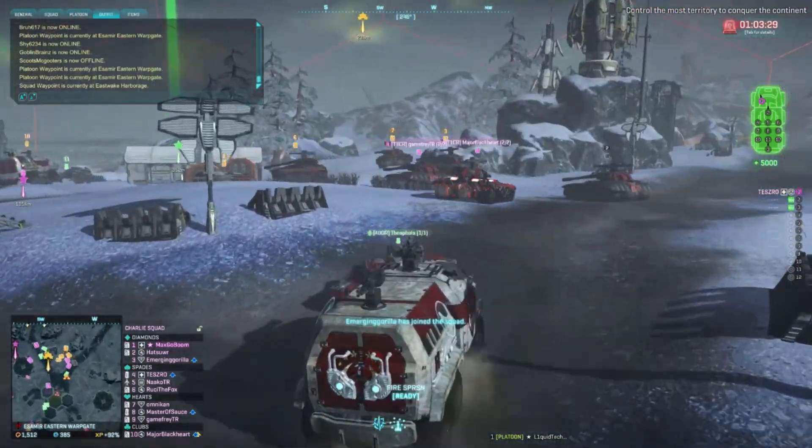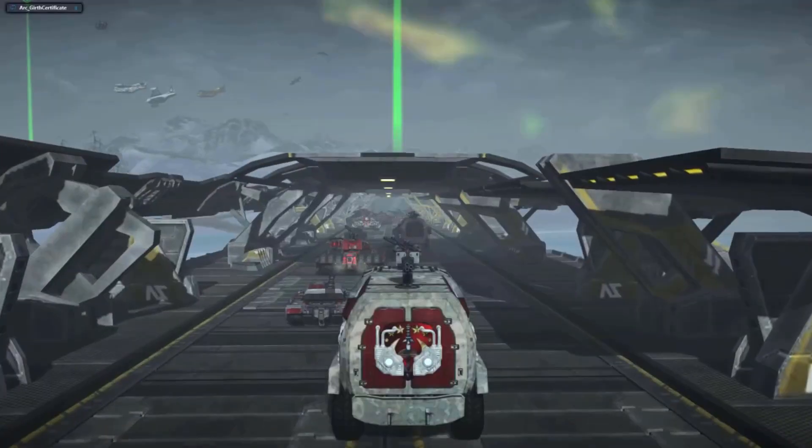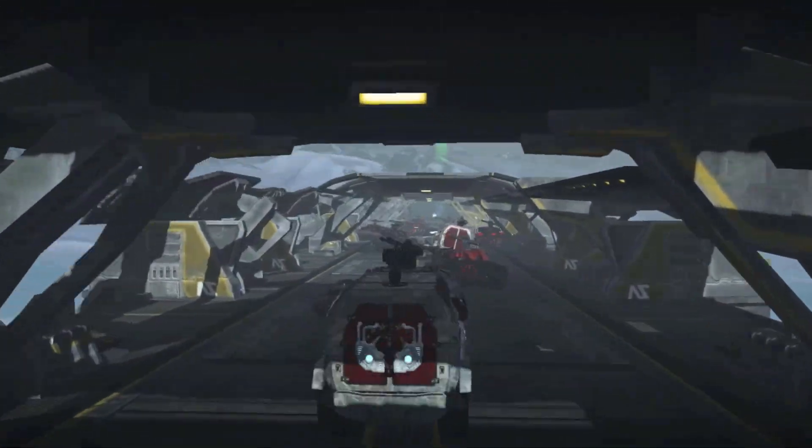With the Independence Day event, there is going to be double experience for everybody from July 1st through the 4th. Also starting July 1st, you'll find the Freedom Thrusters, a max rank Icarus jump jet available to equip in your Light Assault's loadout screen. This seasonal item will remain active all through July.